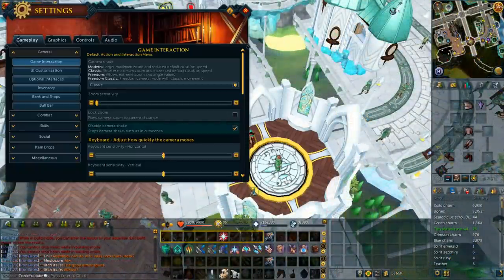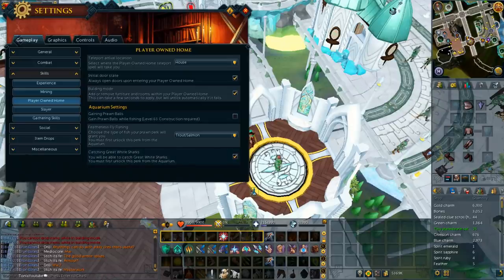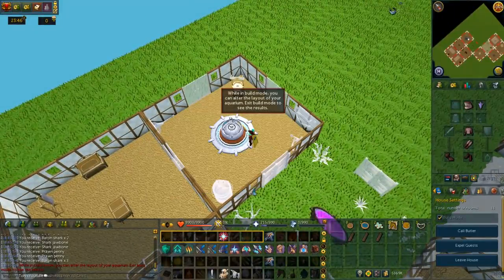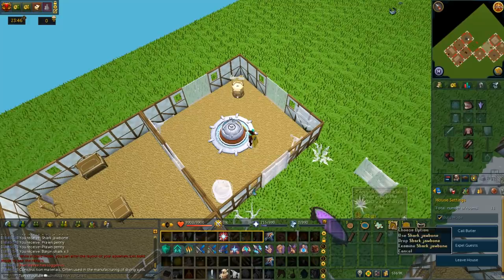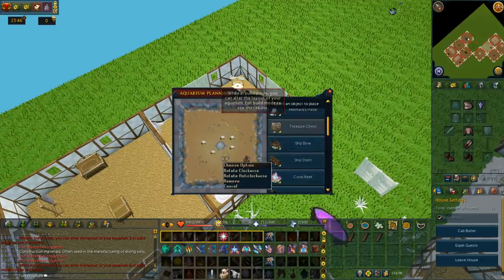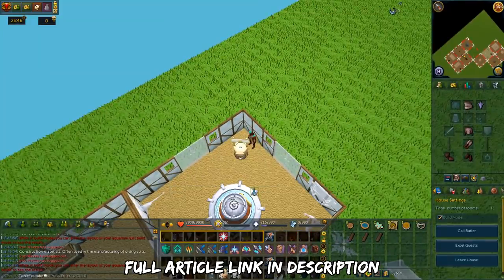Before moving on, let's talk about the aquarium and prawn balls. This requires 63 construction to unlock. When you reach that level you can toggle to gain prawn balls in your aquarium settings, which is in the same section as the player-owned house settings. Fishing normally will give you prawn balls. Depositing prawn ball rewards and golden fishing eggs in the aquarium will give you various fishing boosts. You can also build the prawn broker to spend prawn points for perks — one of the most notable perks is not needing bait while fishing. There's a full article on the RS Wiki which I'll leave in the description.